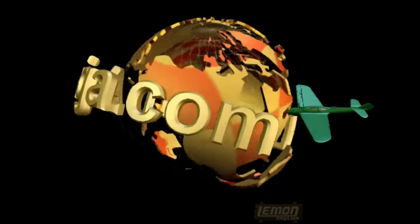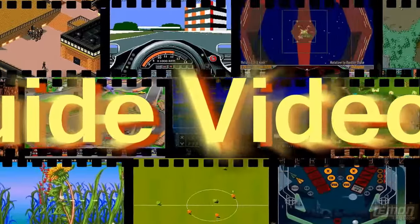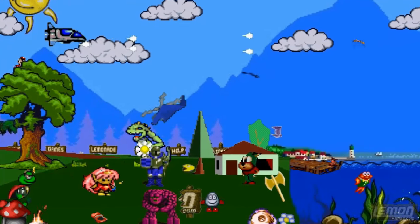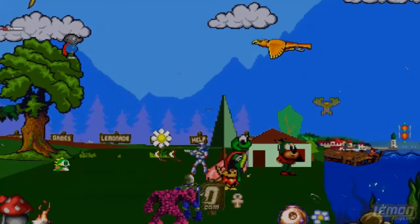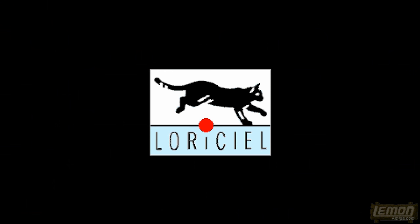Lemon Amiga presents a great side video review. Welcome to another Lemon Amiga play guide and review. In this week's episode, we'll be checking out Entity, produced and developed by Larisiel and released in 1993.